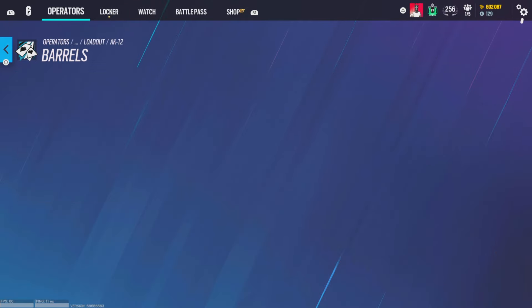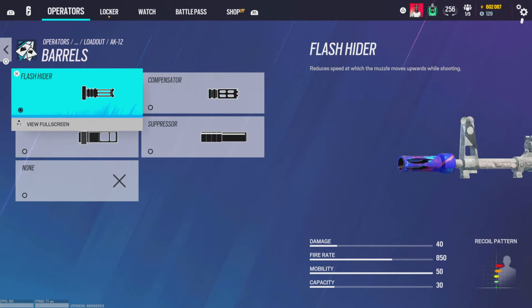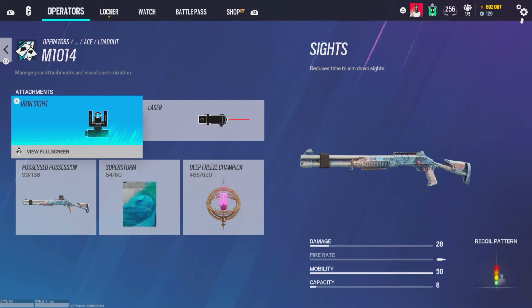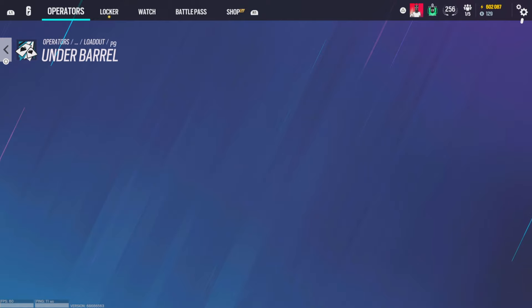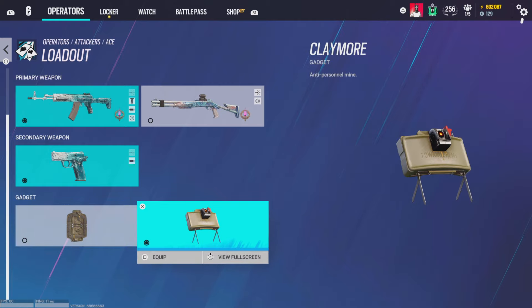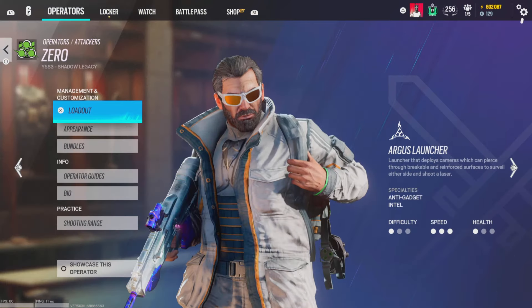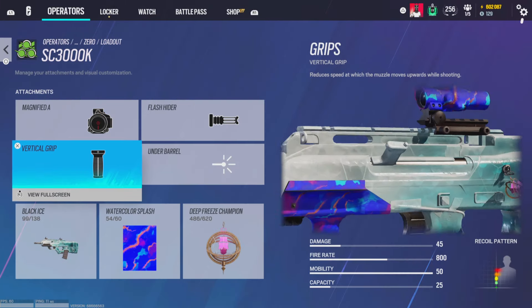For Zero, AK12 — I swap between magnifying A and ACOG, kind of preference — but flash hider and vertical grip. You could swap flash hider for compensator and the gun will literally not move, but if you're not good at pulling down with patterns, definitely run flash hider. Iron sights and laser on the shotgun. Muzzle break on the pistol. I run claymores over breach charges — but again, depends on how you're playing.